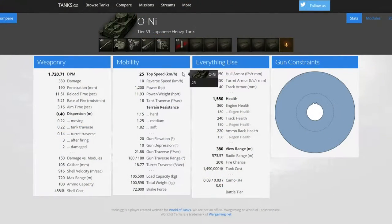I quickly checked the Tanks.gg website to see if the gun depression is 10 degrees all around the tank. As we can see, only at the front — because of the small gun turrets on the front of the ONI — the gun depression decreases to only 9 degrees. Still, 9 degrees is a very good amount. Just keep that in mind: if there's a tank in front of you, you have 1 degree less gun depression over the front of the tank.